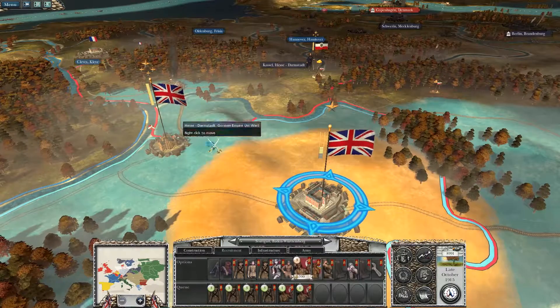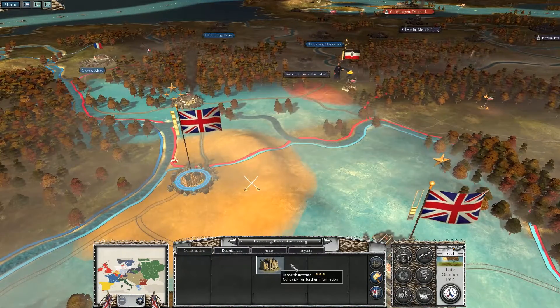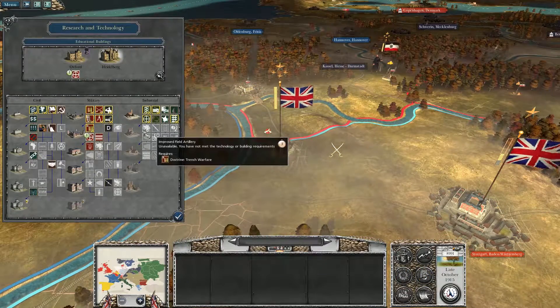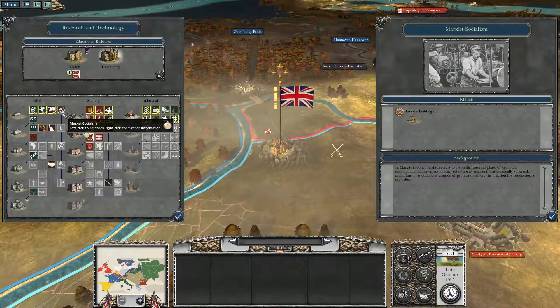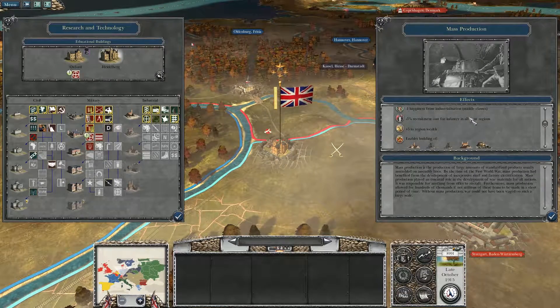One more turn and we'll have some more African Corps. Research — so we can research multiple things at once now. Heidelberg, you go after Marxist Socialism. Soup Kitchen. Mass Production.